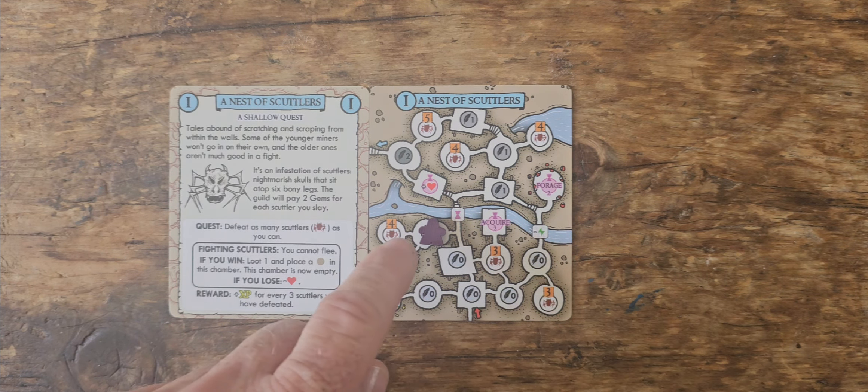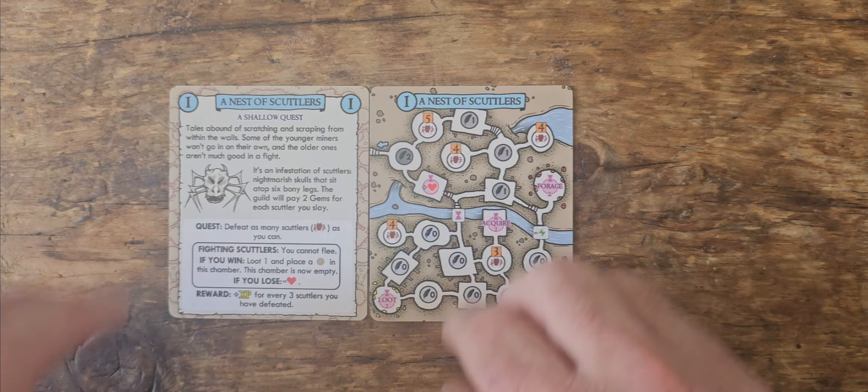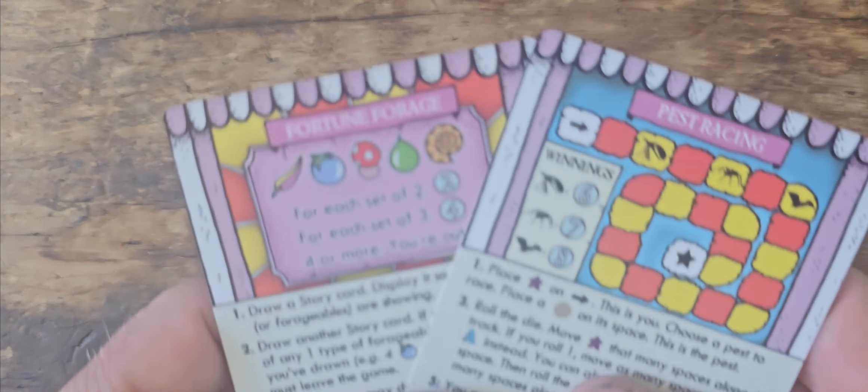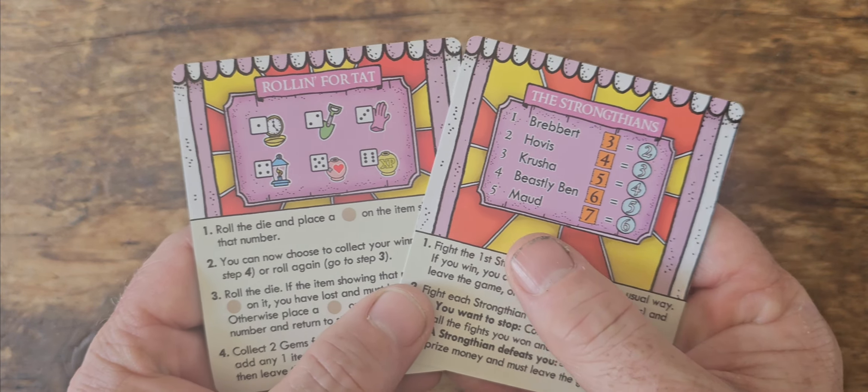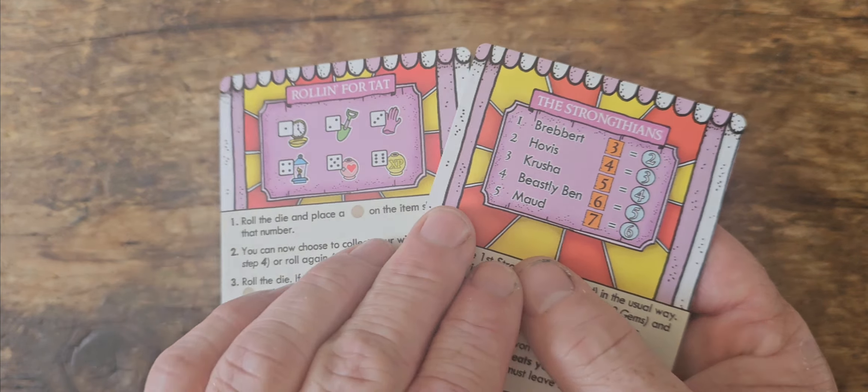This plays like a little dungeon crawler underground. You can also visit the carnival, where there are four different test-your-luck mini-games — little luck-pushing games where you can try and win more gems and occasionally more equipment.